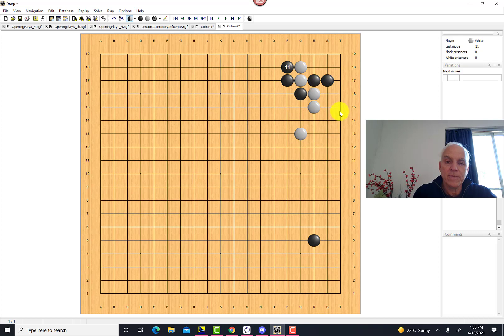So after white has cut here, if black wants to capture those white stones, black should defend this cut. Black has a number of ways of doing it — the most obvious way is direct defense. But something more interesting that black could do is defend more indirectly by leaning on the white stones on this side.